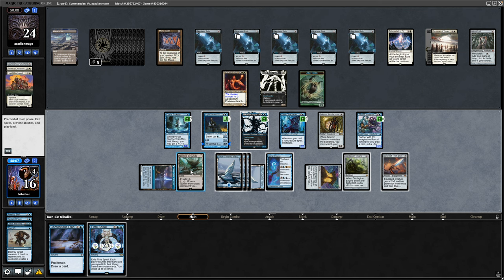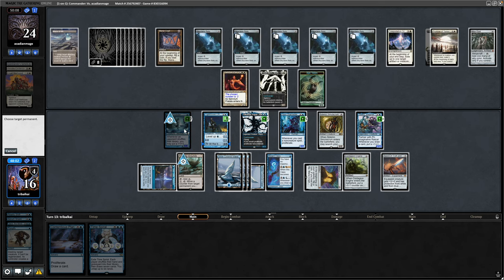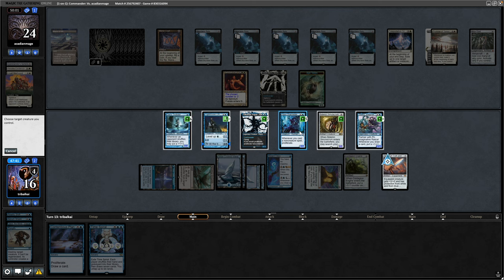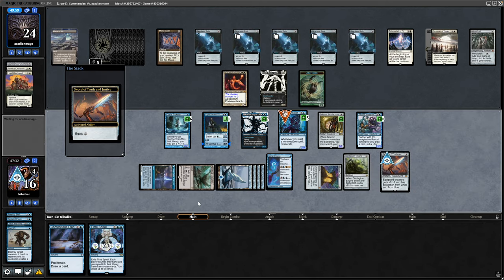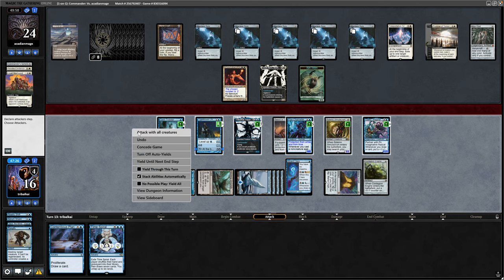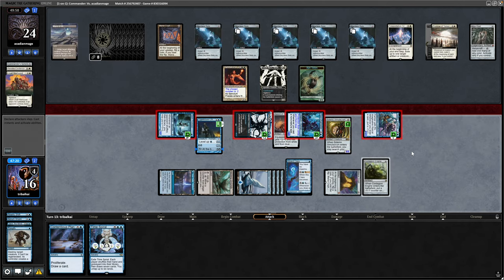I didn't fully plan out the turn as much as I maybe should have done. We'll use the Nesting Grounds now - we've missed out on proliferating plus counters on the Solemn, but we'll move one from the Trickster onto the Solemn now, and we'll still have enough mana to equip the Sword. Argument to be made for putting the Sword onto our Commander because it has flying, but I want to encourage them to block - I'm hoping it'll really slow them down. So we'll put it on the Flux Channeler and turn pretty much everything sideways. Don't want to lose the Chronologist, hold back the Solemn as a blocker as well, because we do have to consider our life total here.